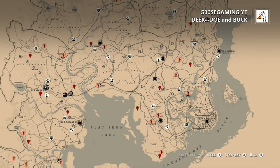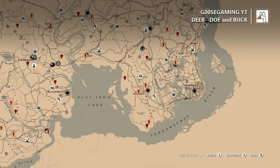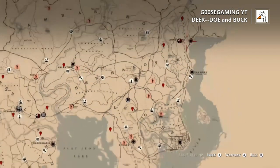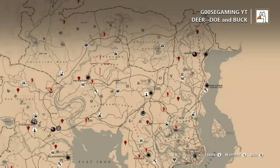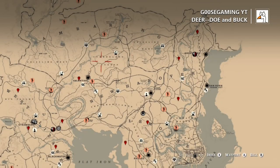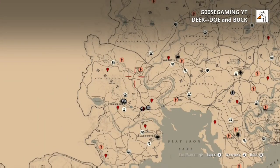We're going to talk about white-tailed deer, meaning doe and buck. You can find these all over the map over on the eastern part — there's really not anywhere you can go where you cannot find them. They are very rare in New Austin though; you turn into more like pronghorns and stuff like that over there.